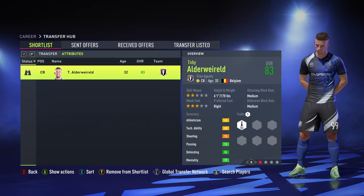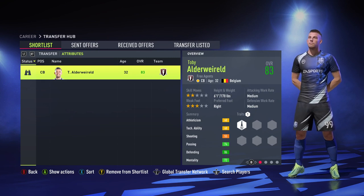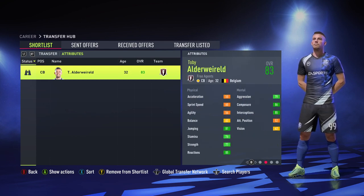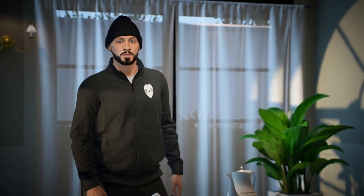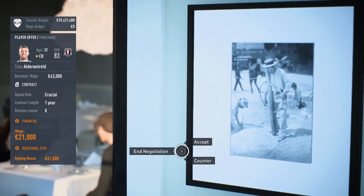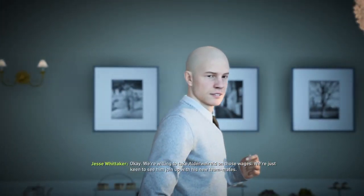I just saw Toby Alderweireld in free agency, which means we can get an 83-rated defender right off the bat. That is crazy — even though our current center back is like 6'6", I still feel this guy will have a couple things to add to the team. So I'm going to approach him to sign him. They want a crucial role and he wants 21,000 per week with a signing bonus of 61K. I can definitely do that — so we have a world-class player in our team now.